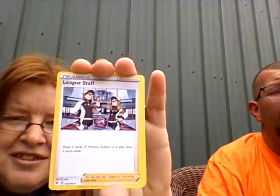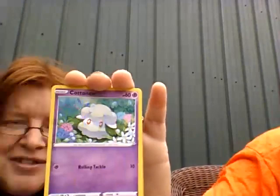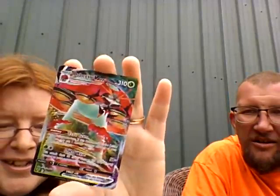Fire energy, League Staff, Charmeleon, Pinsir, Cloyster, Drillbur, Wailmer, Cottonee, Clobbopus, electric, Ninjask, reverse — oh what! I got an Orbeetle VMAX! What! Cool — that's cool! At least I got something. Hmm, that is cool.